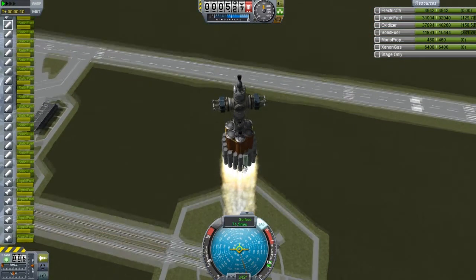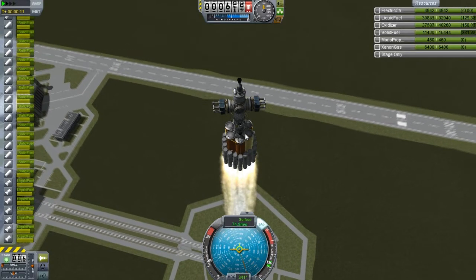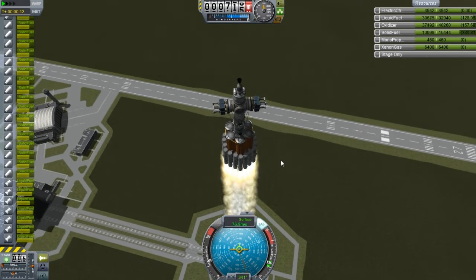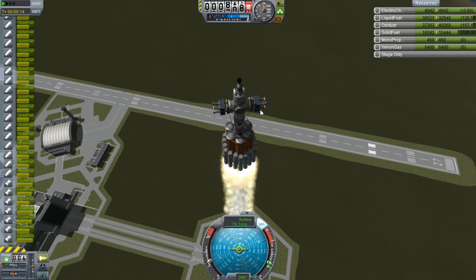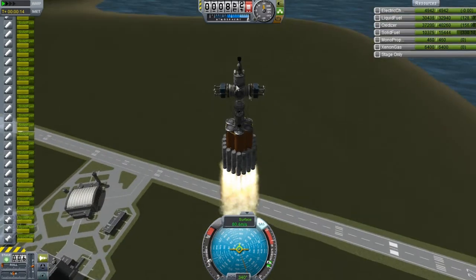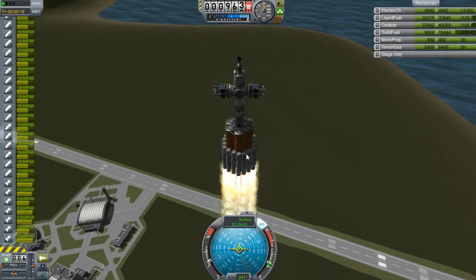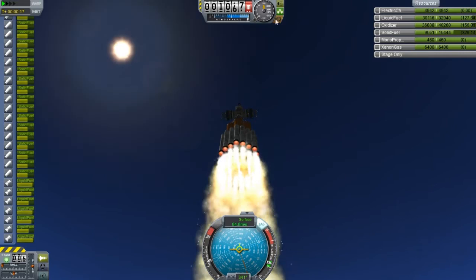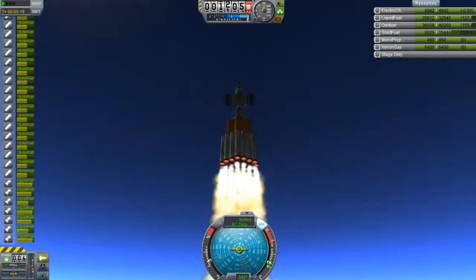Right now I am launching the satellite network that will be in orbit. There are two separate satellite networks — one that will be for Ike and the other one will be for Duna. There's a command module set up on here and everything, and this thing is going to take a while just to even get off the ground. I'm not getting the best frame rate because this rocket just has way too many parts right now.